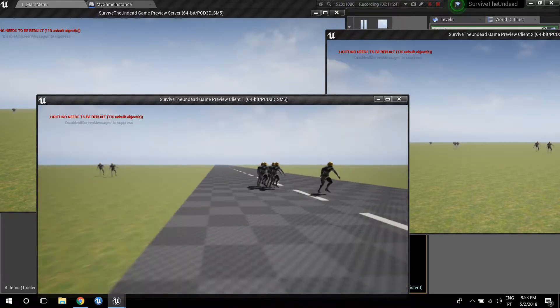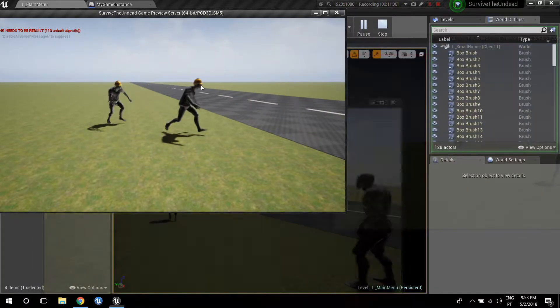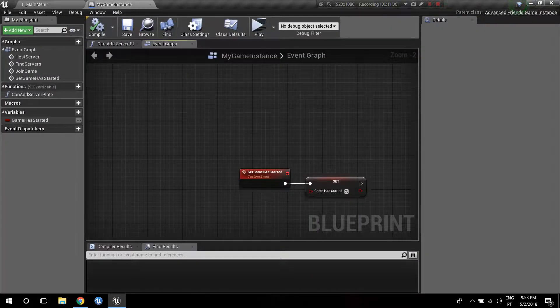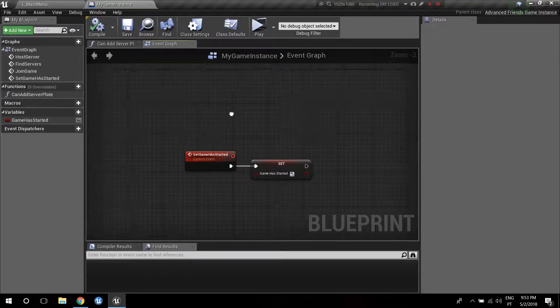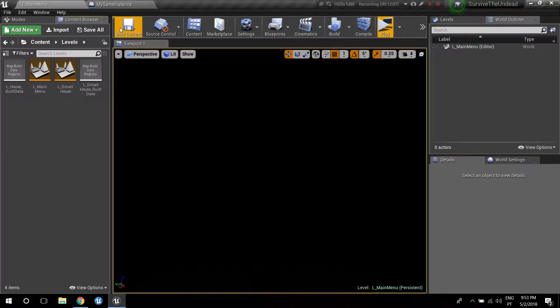The zombies right now don't have any kind of behavior — they just move to the middle of the map — but this is just to show you that the systems are working. We're going to take care of weapons and animations in future tutorials. This tutorial is really just to show you my idea for the game and what I already have done.